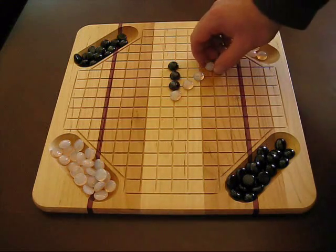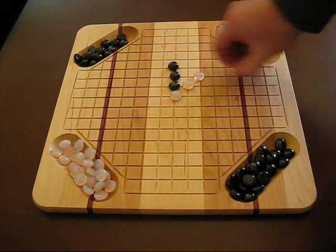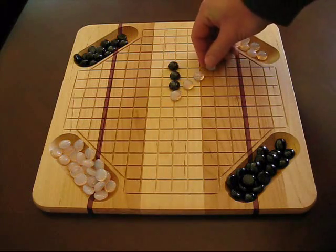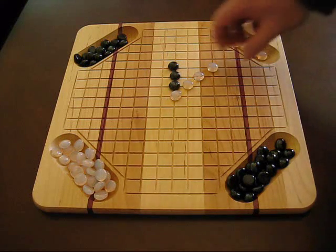Another way to play is, let's say you got four in a row like that. That would be called a Tessera. And you could also, before you put it down, say 'Tessera' and automatically warn them that you're going to get the points. Again, that's not mandatory. It's just a fun way to play.